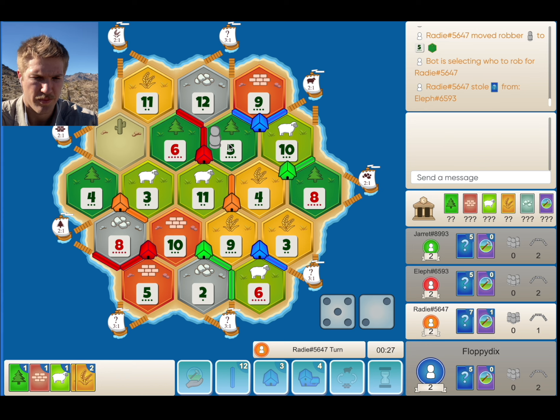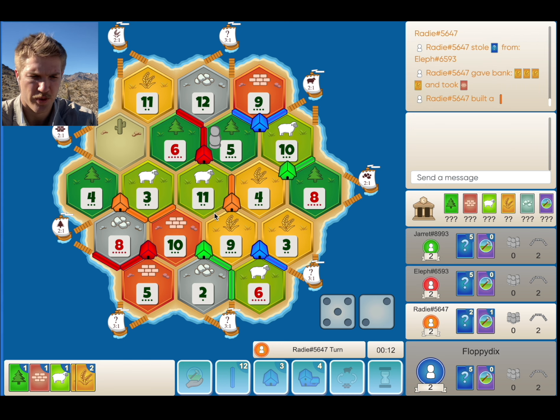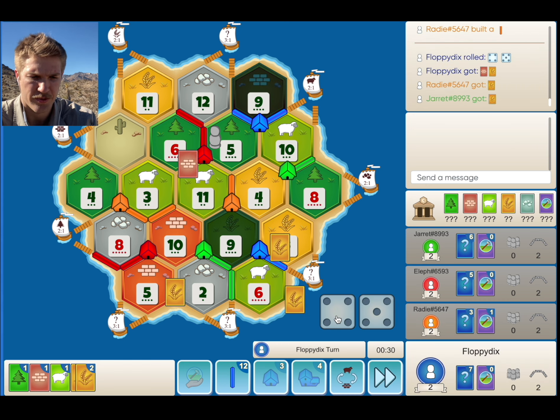He does rob from Red. Orange should do pretty well as well, because they can get to this 3, 11, 10 spot, which is probably their priority. They might have thought to block. Red still has more brick and wood, so it still makes more sense to steal from Red there. He forces ones for the brick — yep — and he goes to the 3, 10, 11.